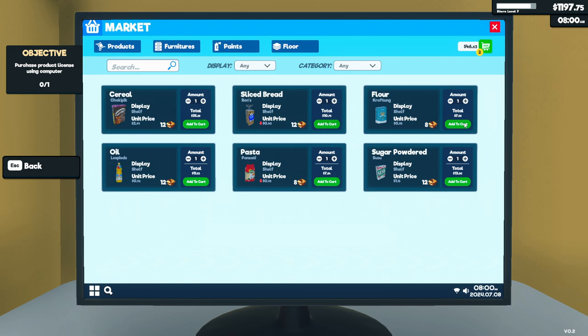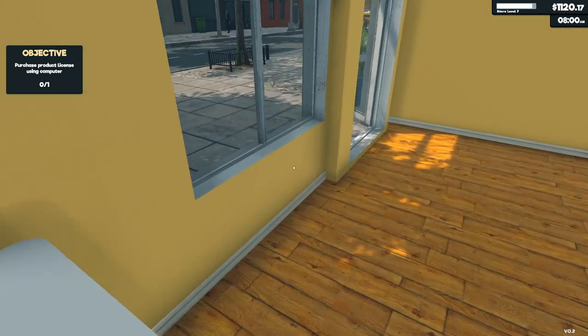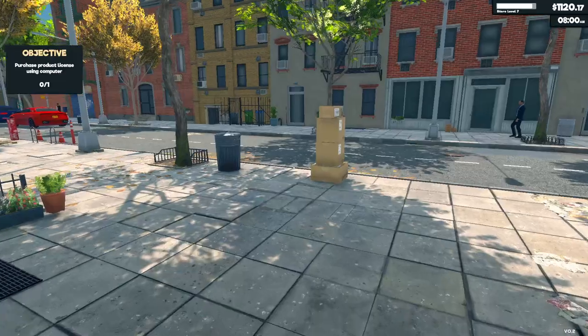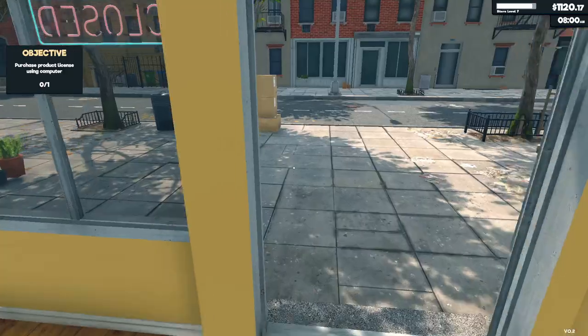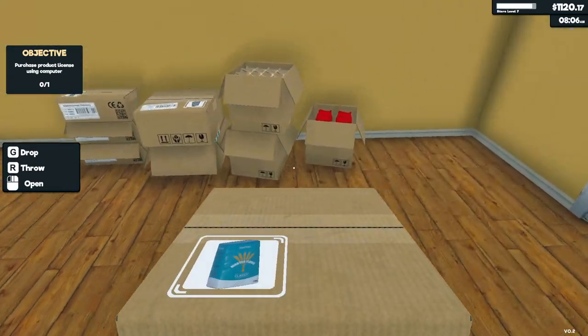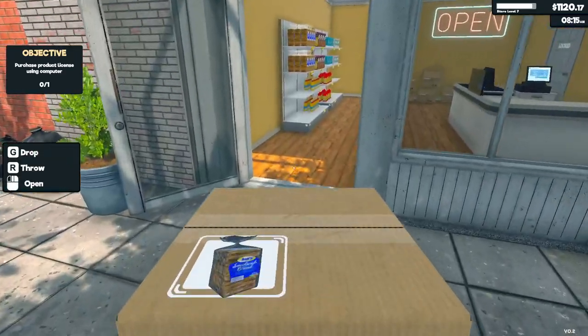Everything but that sugar-powdered stuff. Yeah, we have the money — we could do that. Maybe I should have bought it anyway. We should have enough for today. Let's go ahead and open this door now. It will take a couple of seconds before any customers come in anyway.